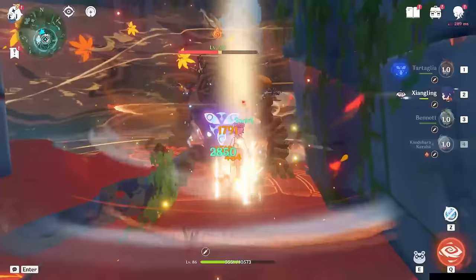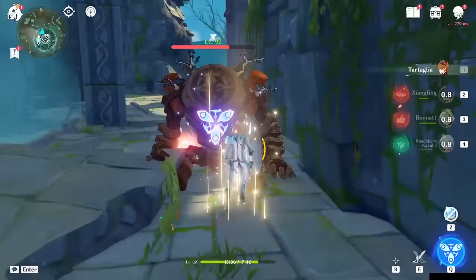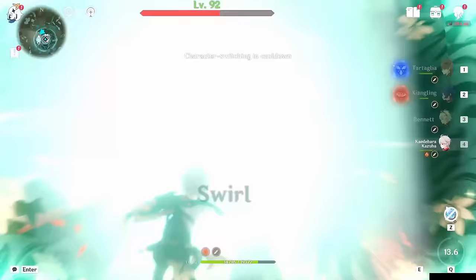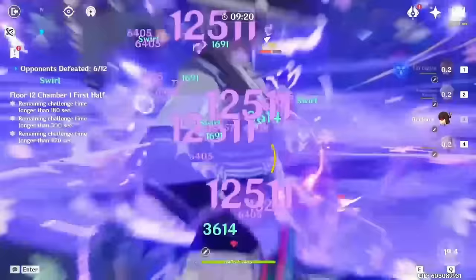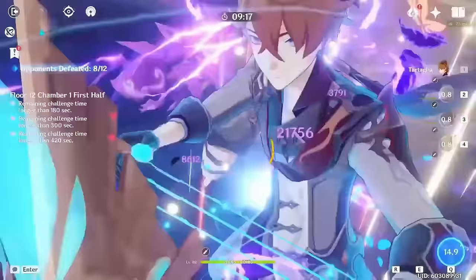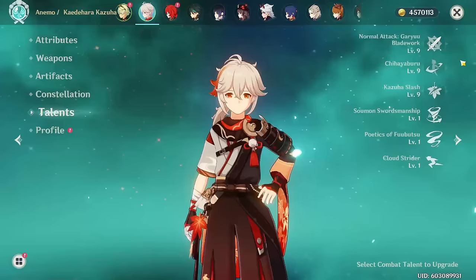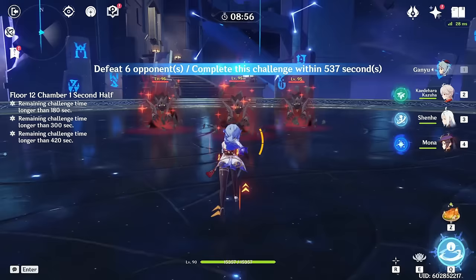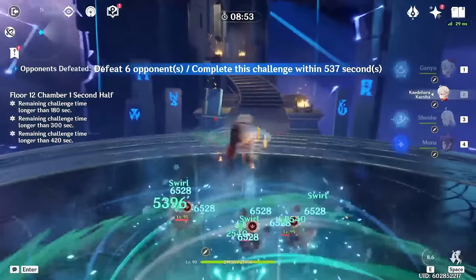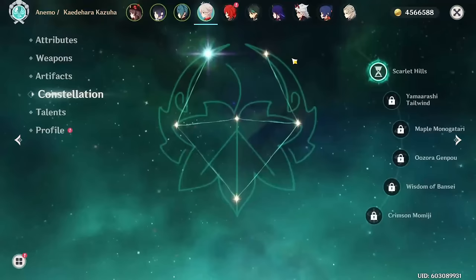You can also double swirl or swirl multiple elements to buff both simultaneously and greatly increase team DPS. For example, in a Childe-Gangling team, apply Hydro with Childe, swirl it with Kazuha for a Hydro swirl, then use Kazuha's burst inside Bennett's field for a Pyro swirl as well. This also works in Electro-Charged teams where both Hydro and Electro are on enemies. Finally, always think about what element you're swirling — in a Freeze team, ensure Cryo is applied before using Kazuha so you swirl and buff Cryo damage, then group enemies for a one-shot.